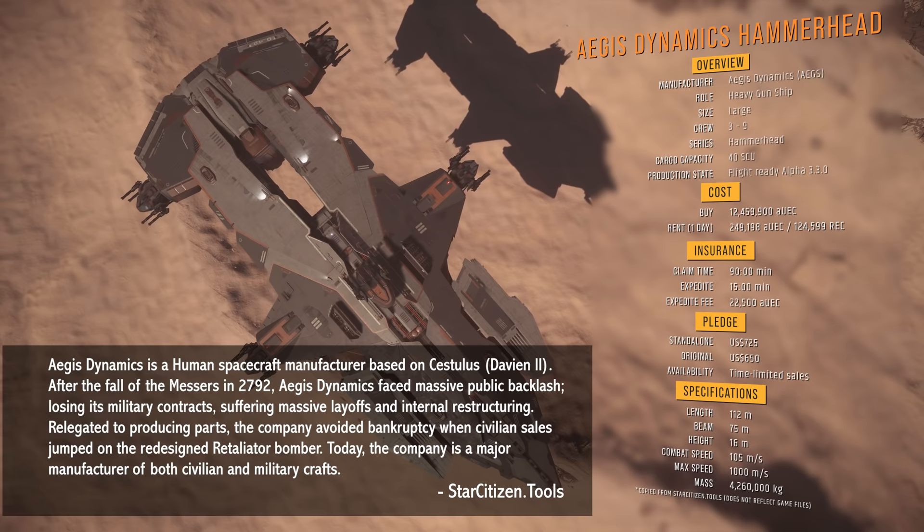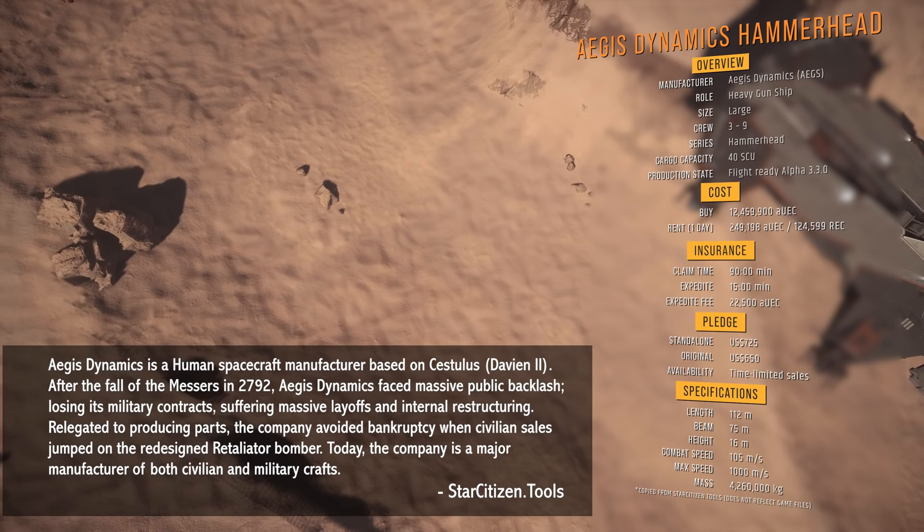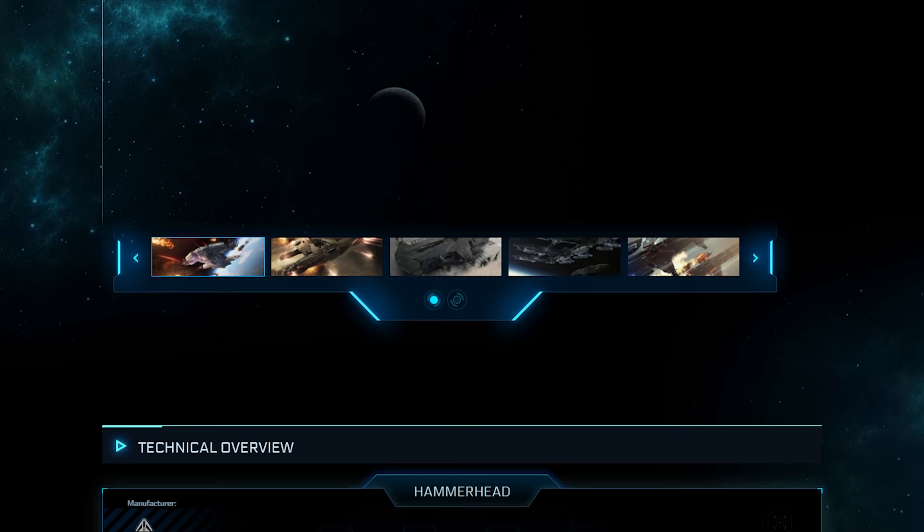The Hammerhead is manufactured by Aegis Dynamics, a human spacecraft manufacturer based on Cestelis. Today the company is a major manufacturer of both civilian and military crafts.